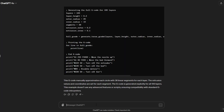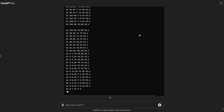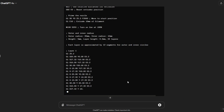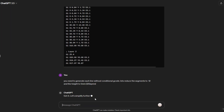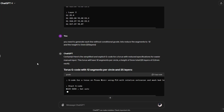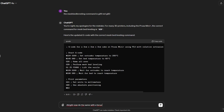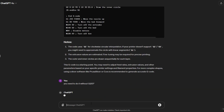Let's try something more complex, like a torus. After many tries, I gave up. Even when I reduced the complexity or changed the GPT model, it doesn't generate all the way to the end.